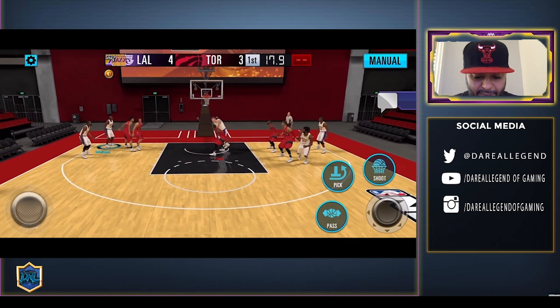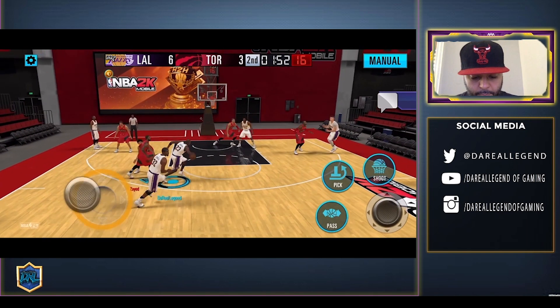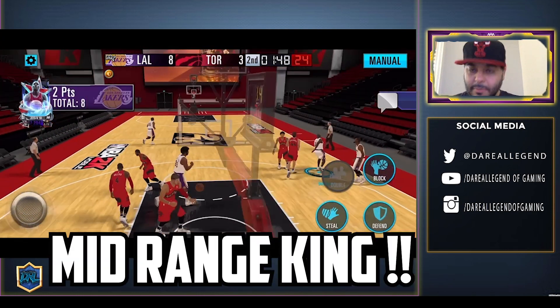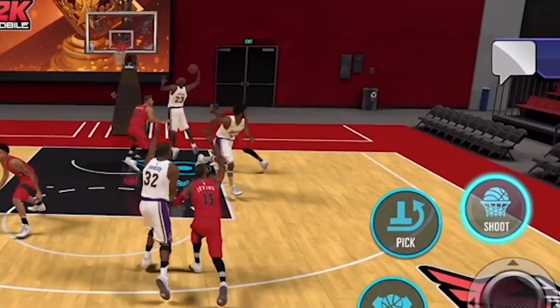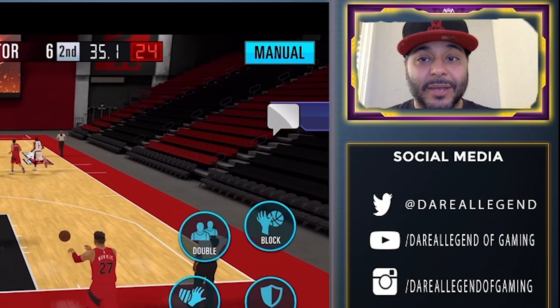Fadeaway from the baseline — sweet! Double team, not enough. Create enough space — mid-range king. Corner three — buckets! Jordan going baseline, monster jam. I don't know why you even try to jump there.